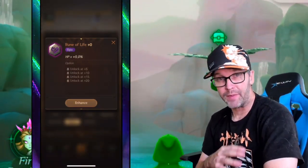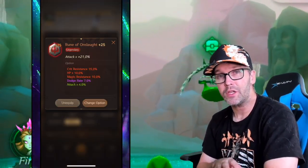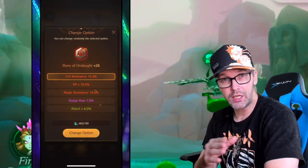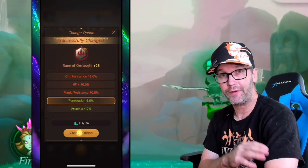I still have some epic runes that I use myself, and I do level them up in order to use them because I just don't have enough legendaries. But if you notice, you can go and click on the change option, which will allow you to select each individual stat and reroll it if needed. I would suggest you don't do this with the epic ones and save it for your legendaries.